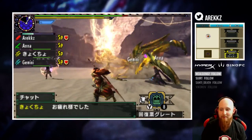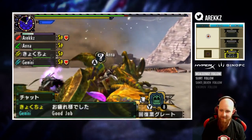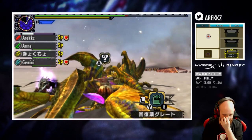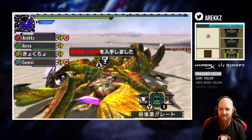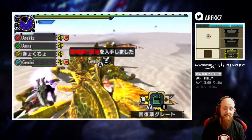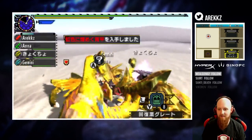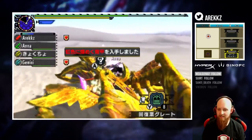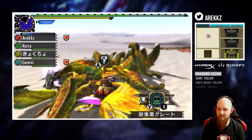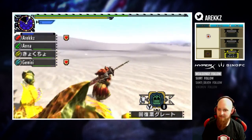That was pretty damn quick. Shout out to the squad. Thanks guys. There you have it - that is Atoraru Ka, the final Mantis boss. I believe I'm correct in saying it's not an Elder Dragon as well, which makes it a rather interesting kind of boss. Time to go and gather some stuff now - shinies.